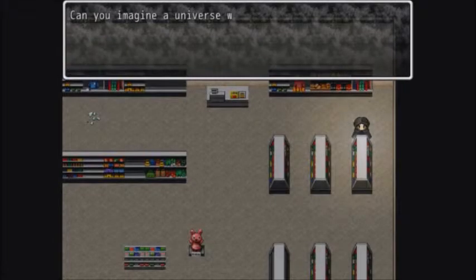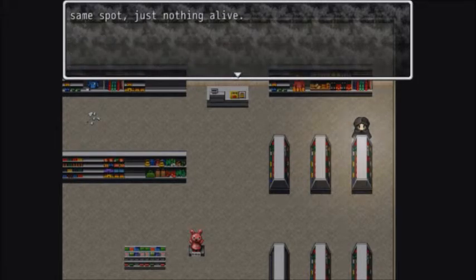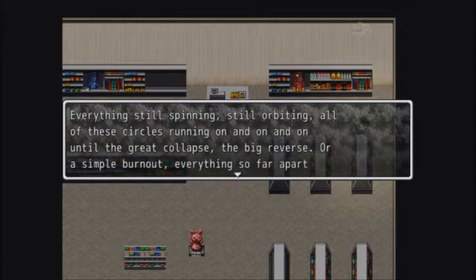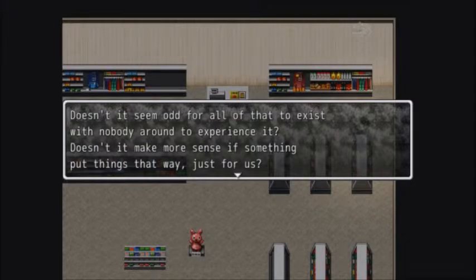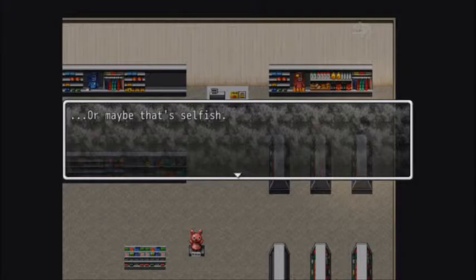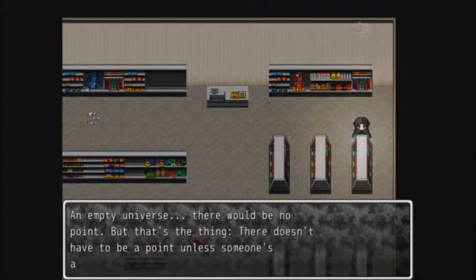Journal 4. 'Can you imagine a universe without life? Picture one exactly the same as ours — every galaxy and solar system, every planet and rock and pebble and grain of sand in exactly the same spot, just nothing alive. Everything's still spinning, still orbiting — all these circles running on and on until the great collapse, the big reverse, or a simple burnout. Everything so far apart and so alone until it flickers and dies, like the last ember within a ring of stones or a candle at the end of its wick. Doesn't it seem odd for all that to exist with nobody around to experience it? Doesn't it make more sense if something put things that way just for us? Or maybe that's selfish. Besides, a watch doesn't know it exists to tell the time — those hands still move. And even if nobody creates it, those seconds still tick by. An empty universe — there would be no point. But that's the thing: there doesn't have to be a point unless someone's around to need it.'